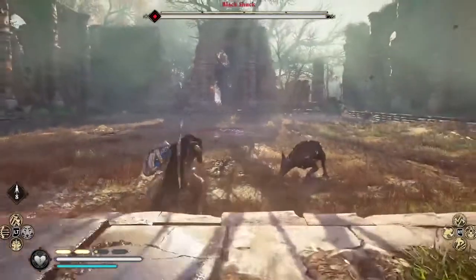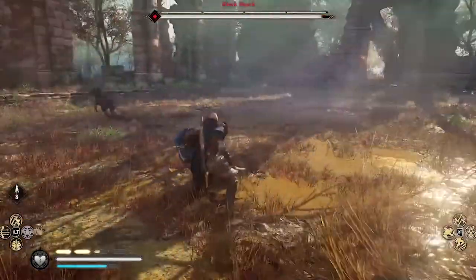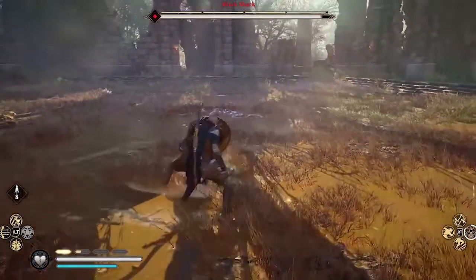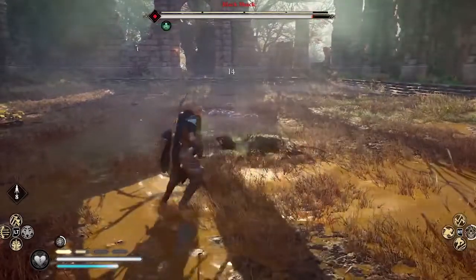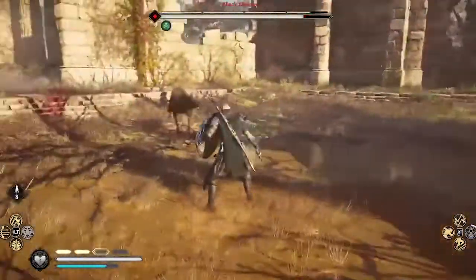I started out with my Throwing Axe Fury ability, and next I'm going to use the Poison Strike ability right there. I coated my main weapon, my dagger, with poison, and now the Black Shuck is taking poison damage — damage over time.